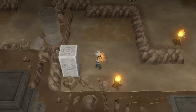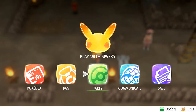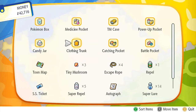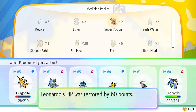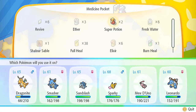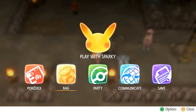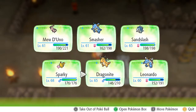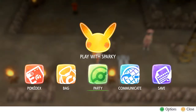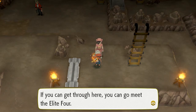Let's move on toward the last exit. First let's go ahead and heal some of our Pokemon — use these Super Potions on Leonardo and Dragonite. Now I need to switch out Pokemon. You know what — he'll be amazed that I've got a Mew. 'If you can get through here, you can meet the Elite Four.'